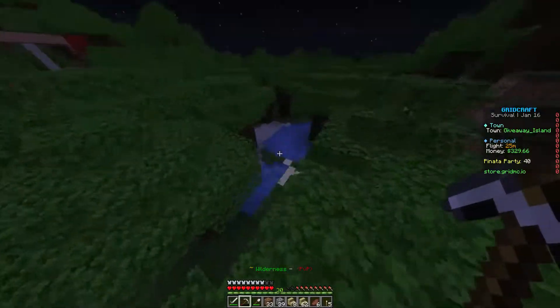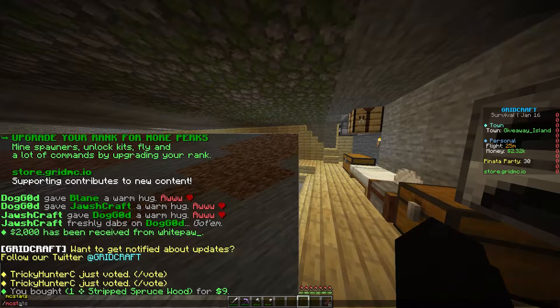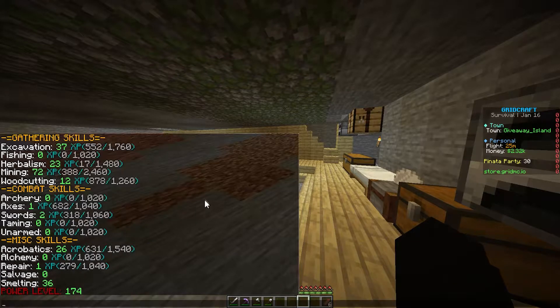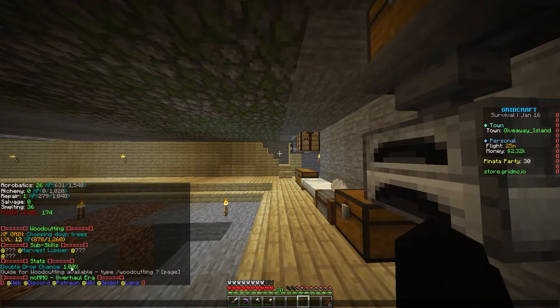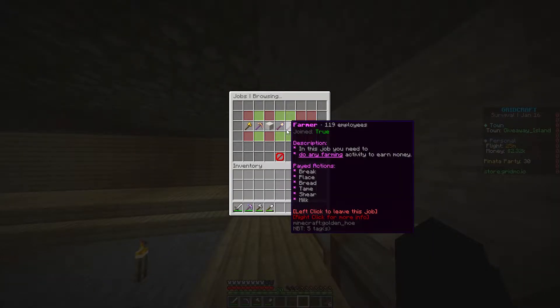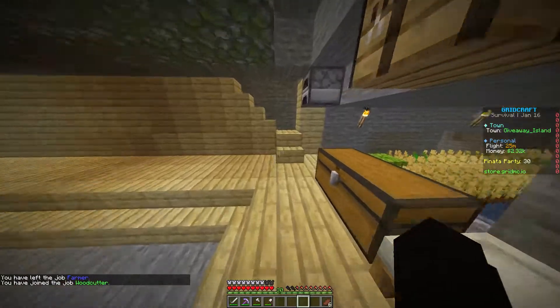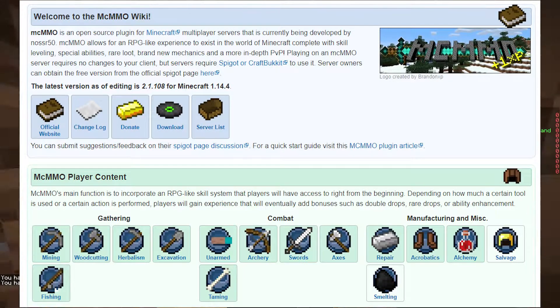MCMMO is basically bringing in traditional RPG elements into Minecraft. If you go ahead and type in slash MC stats, you'll be able to see all your stats. You can see that my excavation is already at level 37, herbalism at 23, my mining at 72, and today we're going to be working on woodcutting — my woodcutting is only at 12. Every single skill in MCMMO has a variety of options you can choose from. There is actually a wiki that I use — it makes it a little bit easier and it'll be down below.